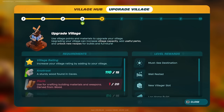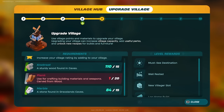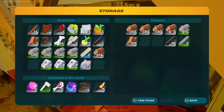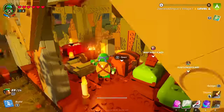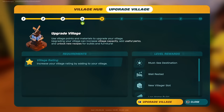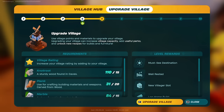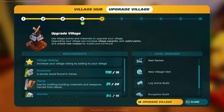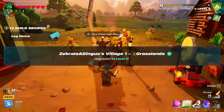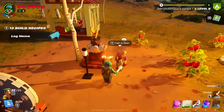What do I need to upgrade the village? Right now I need to get more planks and that's it. That should be really, really doable because I actually have all the planks I need right over here and I can make a ton more. Go back over here, upgrade the village to level five. That would get us must-see destination, well-rested, new villager slot, log home build, bungalow build, and log cabin living furniture. We now have a level five!